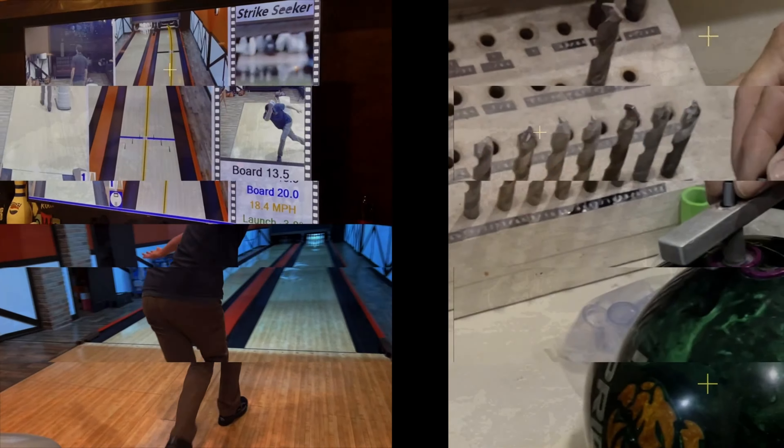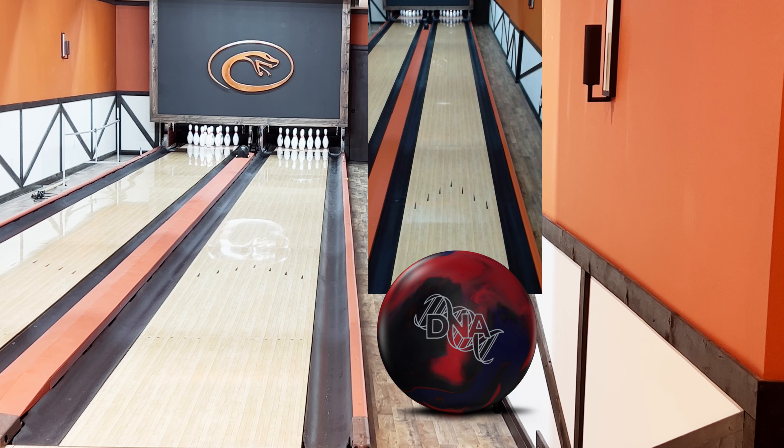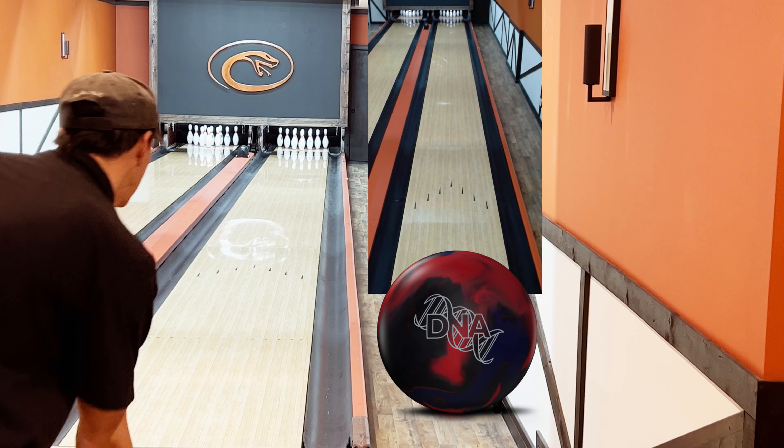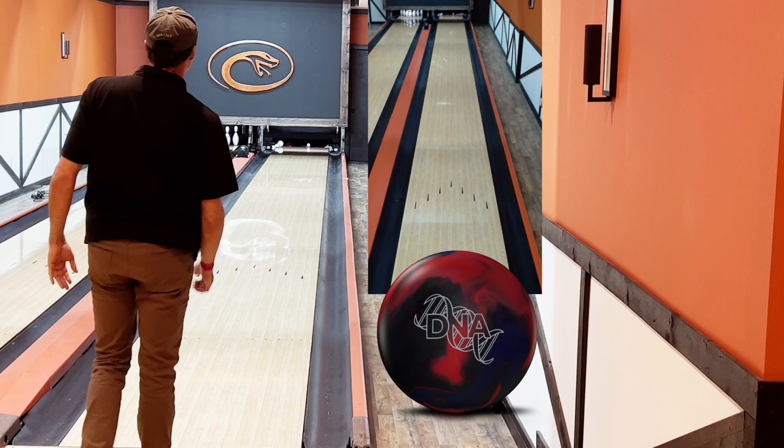What's up everyone, this week we're going to take a look at Storm's newest asymmetrical ball, which is the DNA. It features the Super Coil core — I'm sure they just come up with these names out of a hat — a 2.47 RG and a 0.53 differential, and a mass bias of 23 for a 15-pound ball. So obviously a strong ball.